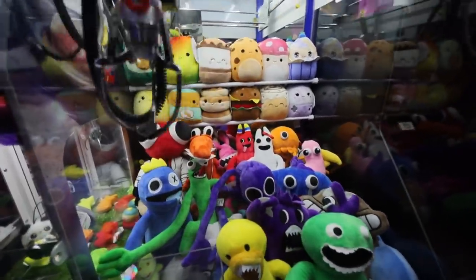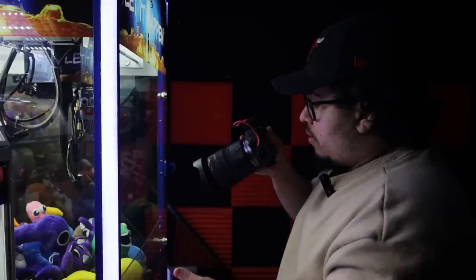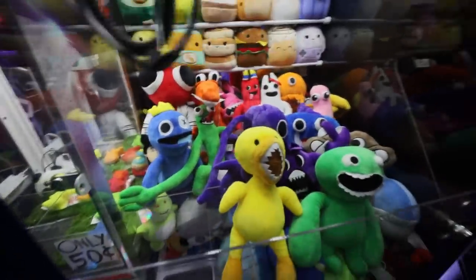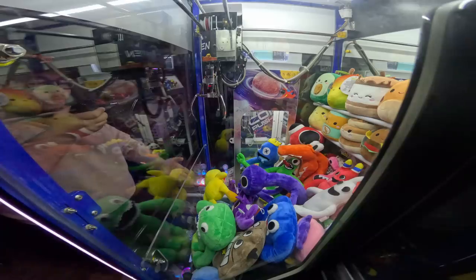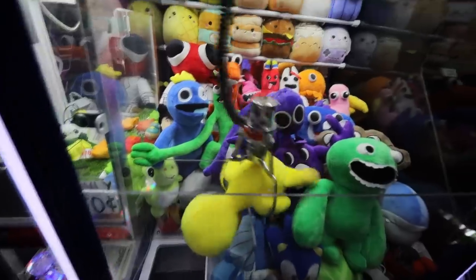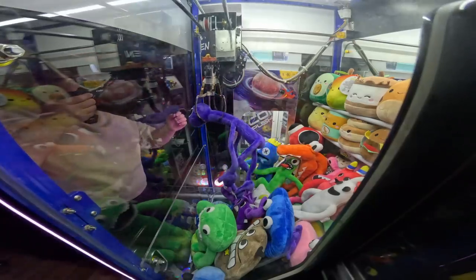Going for the purple Rainbow Friend — that didn't work out too well. Going for the yellow one now. Come on, yellow. Let's go back for the yellow Rainbow Friend. He is so close, guys. By his body here and that should have it. There we go, hold it for the win. Very nice. Let's go for purple again — maybe we could get him. Oh, no way, purple as well!